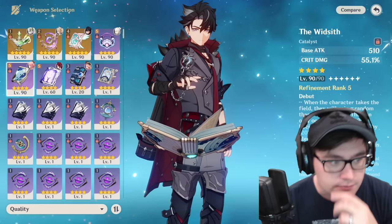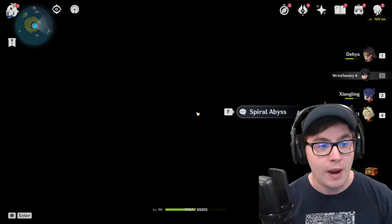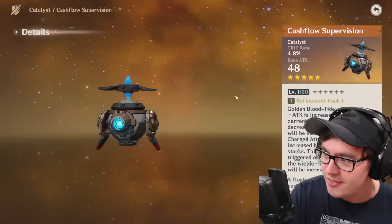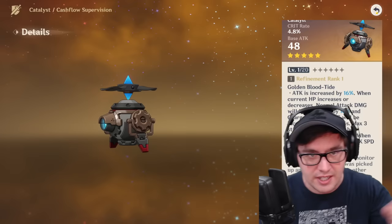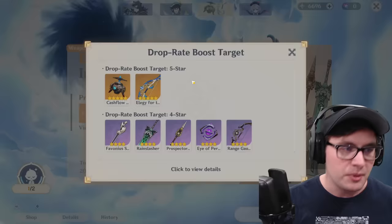Depending on the team you're playing — if you're in a melt comp or reverse melt comp — the Widsith works pretty darn well overall, all those buffs will work. But obviously his signature weapon is going to be better; they do this every single time. It fills in gaps with crit rate, increased crit damage, normal and charge attack damage with multiple stacks, and attack speed. It's insane — nothing's really that close, maybe 10–15% worse. But nothing in the game is hard enough that you need this upgrade.